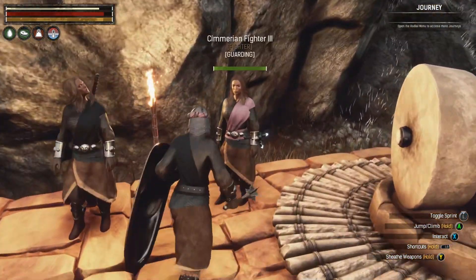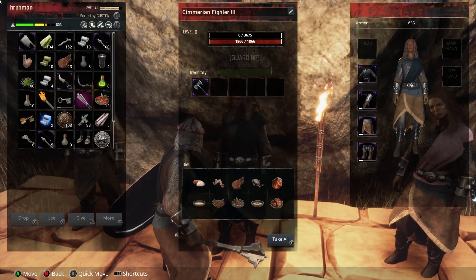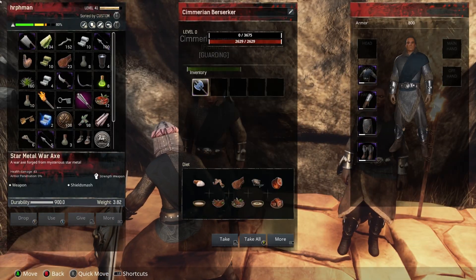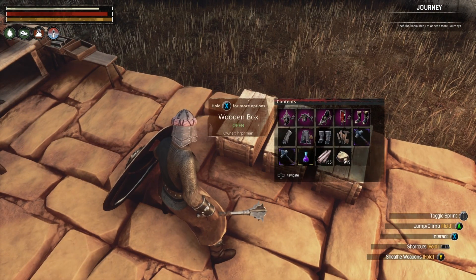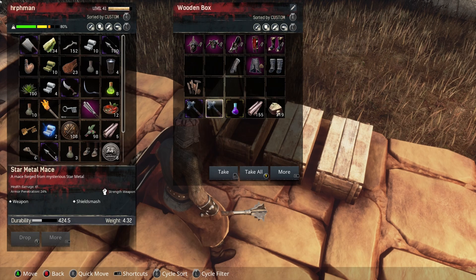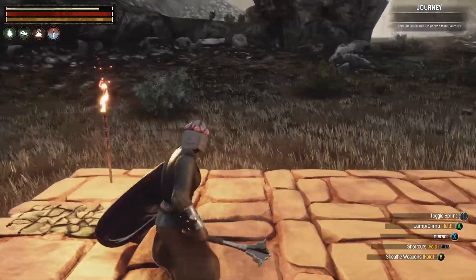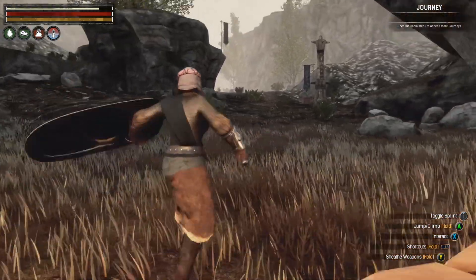What do you guys got for weapons? You've got a mace, you've got a great axe, and you got the star metal war axe. I've got a couple of maces in here as well, and my old equipment. Alright, I'm going to keep going and I will bring you guys back here with any highlights or the end result.